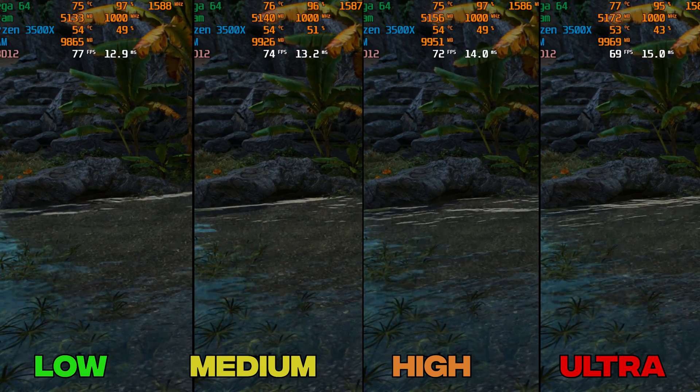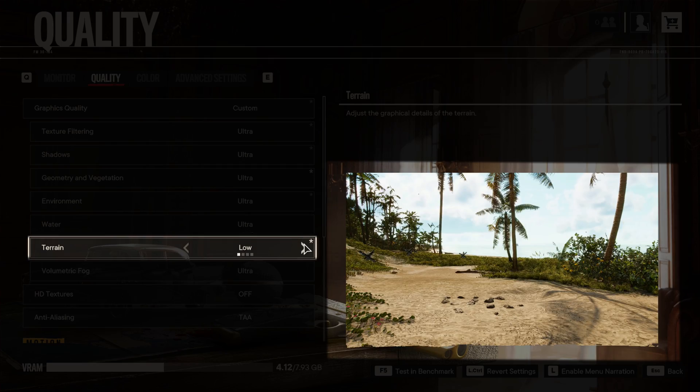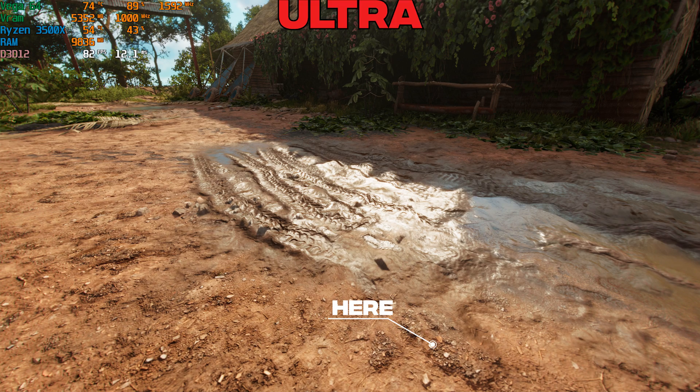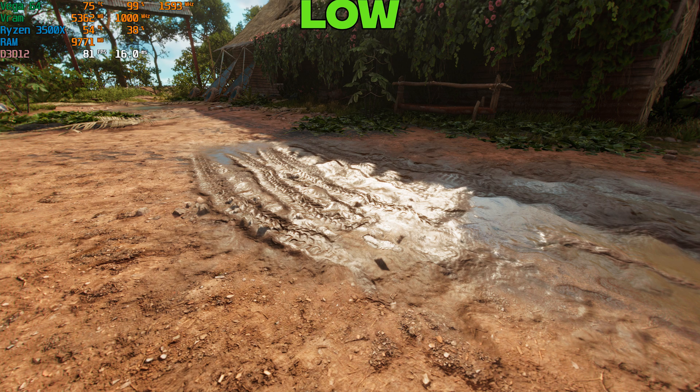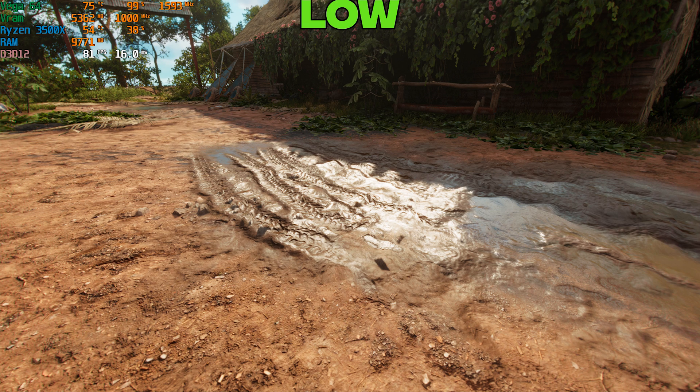Terrain controls the quality of terrain deformation. Ultra gives a little bit of depth to the ground textures. Performance-wise there is no difference, so just use Ultra here.